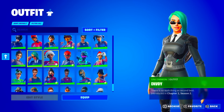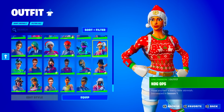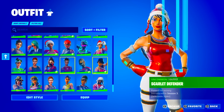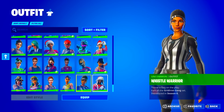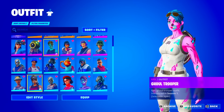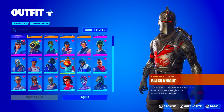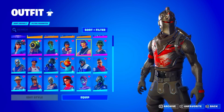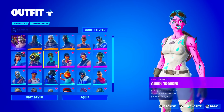In the uncommon skins we have the Cursed Buster, Envoy, Holly, Jammer, Manic, Nightlight, Nog Ups — which used to be really rare — Power Patroller, Pathfinder, Red Jade, Renegade, Scarlet Commander, Scarlet Defender, Swamp Stalker, Tizzle, Toast, Highway, Recon Specialist, Whiplash, Whistle Warrior, and the Yuletide Ranger. Comment below which was your favorite OG skin — was it the Renegade Raider, Gold Trooper, Sparkle Specialist, or Black Knight? Subscribe and I'll see you guys tomorrow.